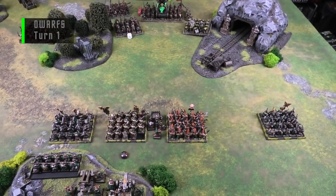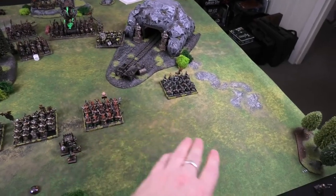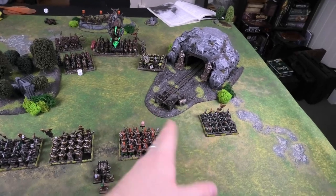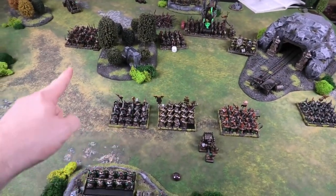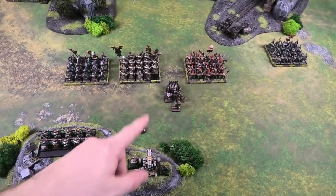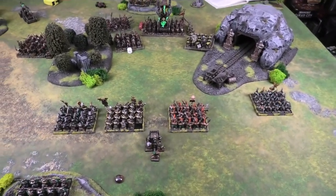Dwarf Turn One. The whole middle section pushes forward four inches to put threat into the center. The flanking Warrior unit goes a full six inches, putting pressure on that flank and potentially pulling attention from the Plague Monks. The Thunderers debate position — considering whether they're within 24 inches to shoot — and ultimately hold, deciding to try shooting and hoping for range.